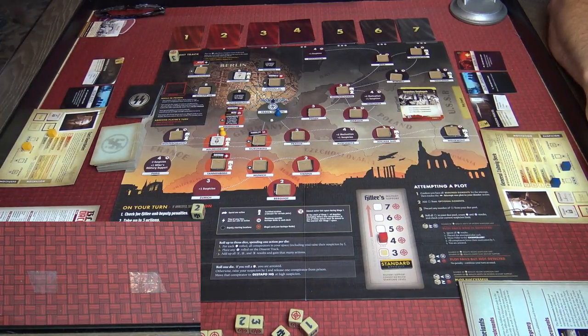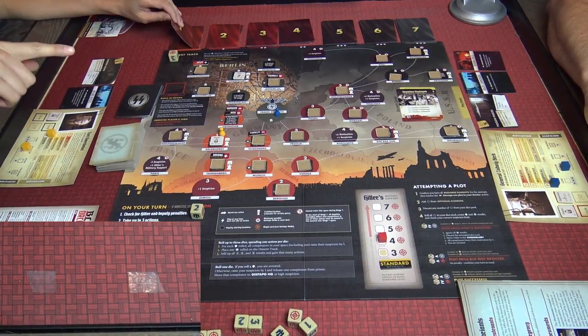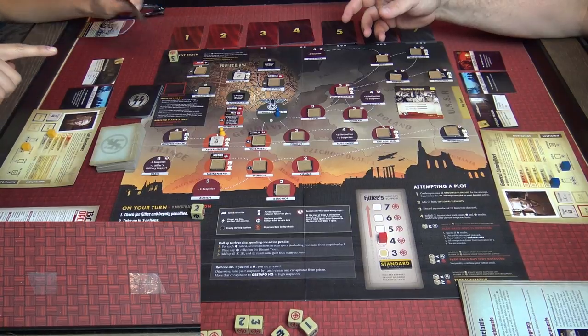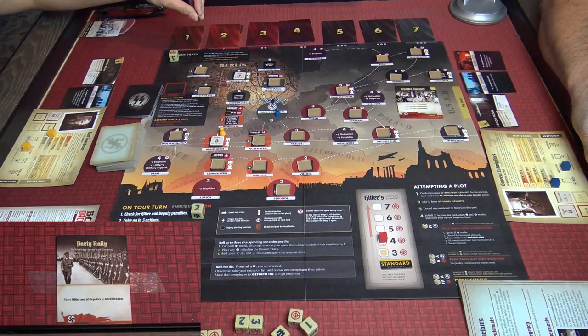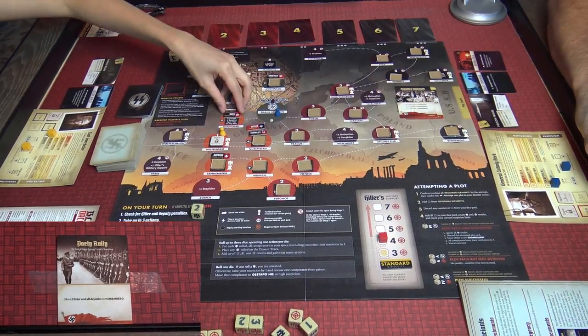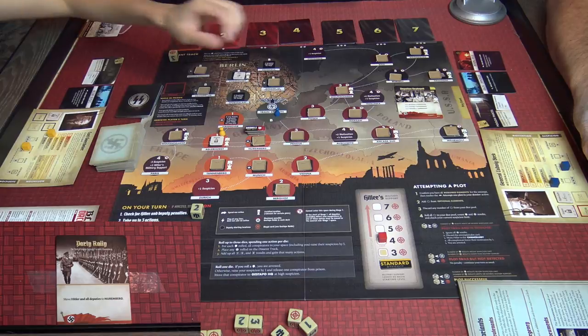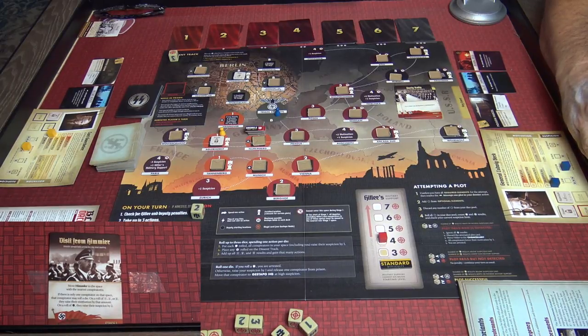They draw the event cards. First: Party Rally — move Hitler and all deputies to Nuremberg. All the bad guys cluster in Nuremberg, which doesn't affect the players at all. The second event card: move Himmler to the space with the nearest conspirators. If there's only one conspirator in that space, they may roll a die — on a roll of one, two, or three they raise motivation by that amount; on a suspicion symbol they raise suspicion by two.